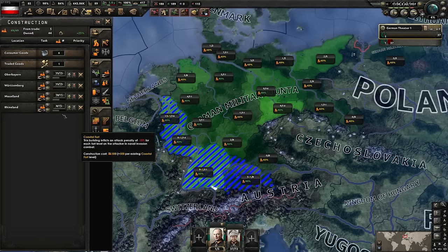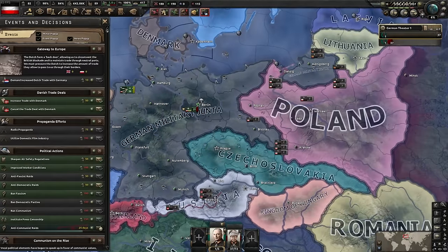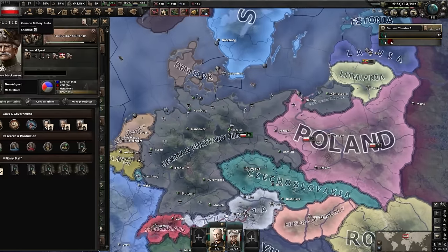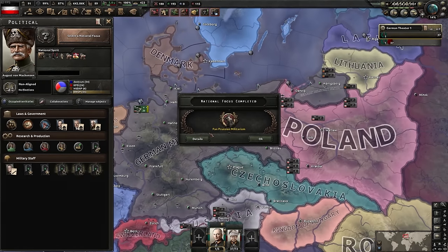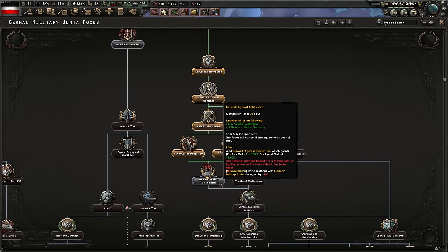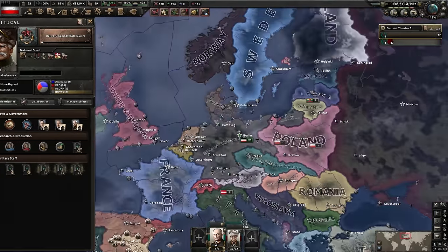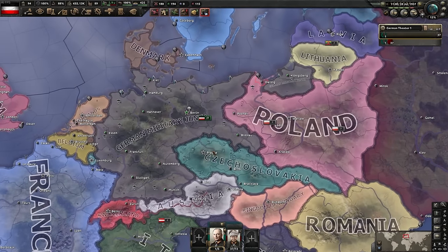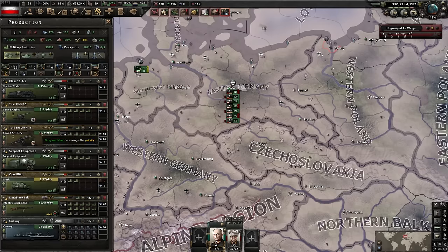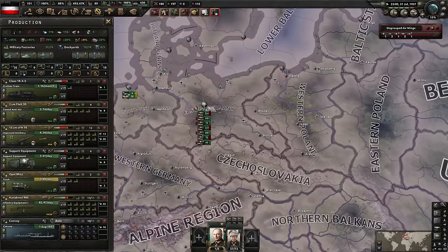We've finished building a Dispersed Industry slot, so now I hold shift-control and click to select all and shift the partially-constructed ones to the top - building the maximum factories per state. We need 40% democracy support for the monarchist compromise. Honestly, taking the communist advisor early was a big mistake and it's set us back. The UK is going fascist, France looks communist - it's opposite day. Artillery research is done and we can now produce the best artillery with much more soft attack potential.